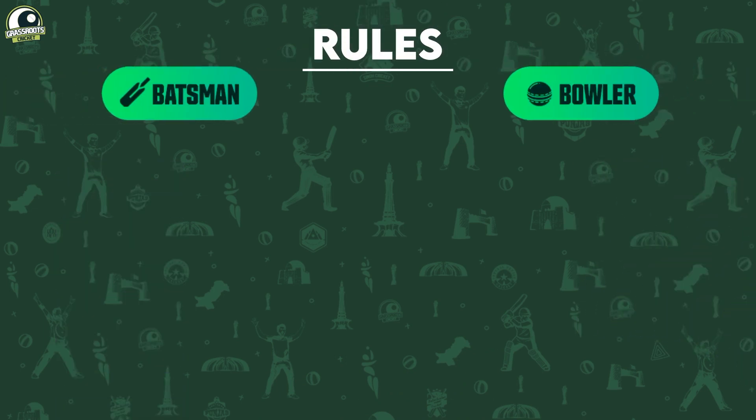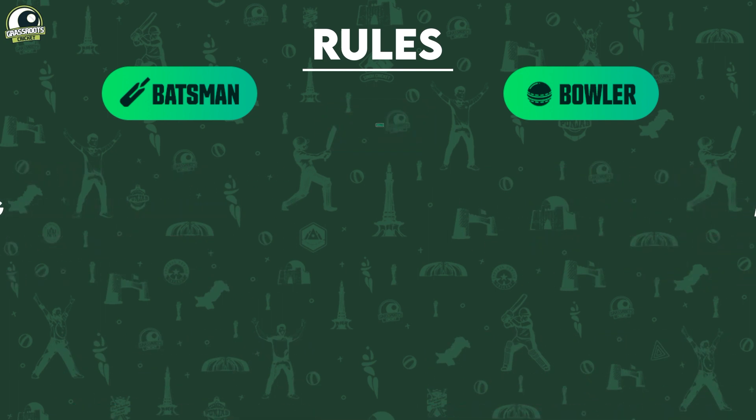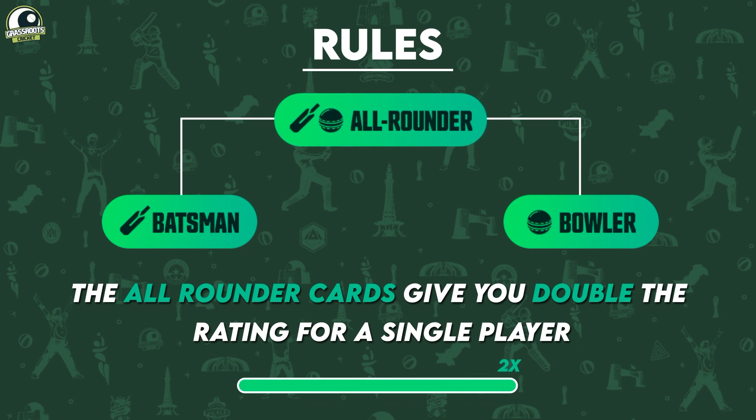Batsman and Bowler category cards will comprise of 4 skills and an associated role, while All-Rounder cards will fulfil the role of both Batsman and Bowler, and thus gain their teams essentially double the rating for a single player.